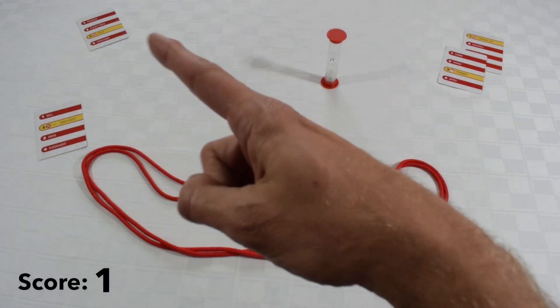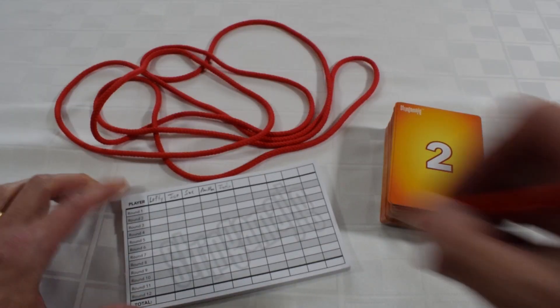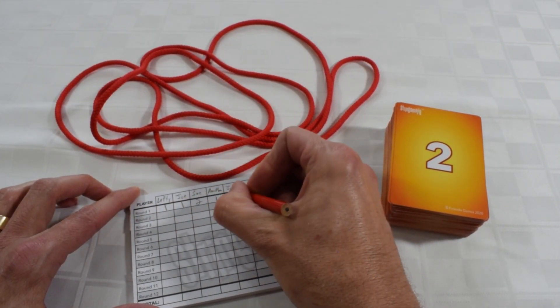When your time is up, you'll score one point for each word that was guessed correctly and two points for each challenge word. After everyone has had a chance to draw once or twice depending on the number of players, total up the points and see who the winner is.